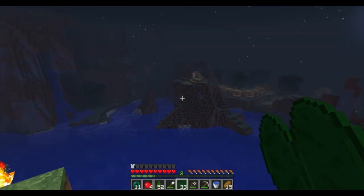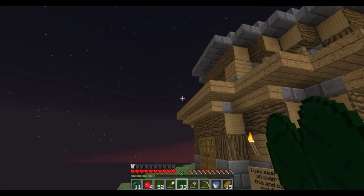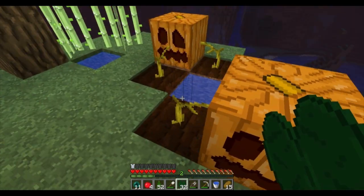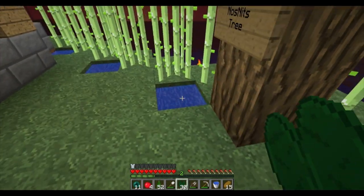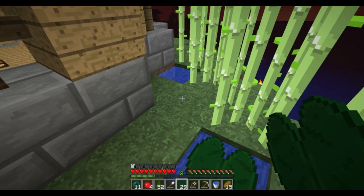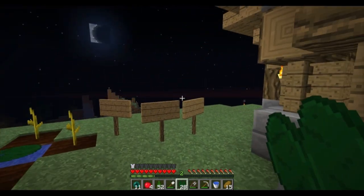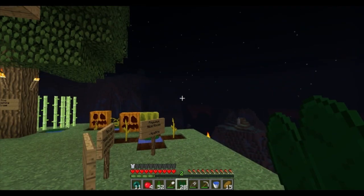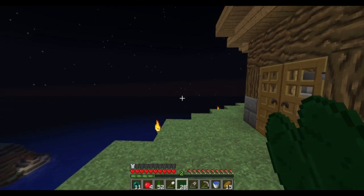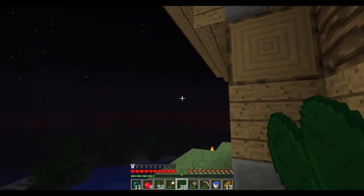He did give me an invitation to come over and build something. I think he probably meant a little closer to the village, but you know, this is a cool place. I went around hunting for lily pads and that turned out to be a rather extensive search, because there are no swamp biomes — at least very near in that direction. I had to go all the way through a jungle and a desert to get to one. There might be one that way, but I didn't check.